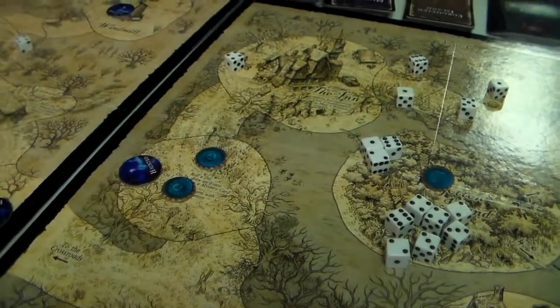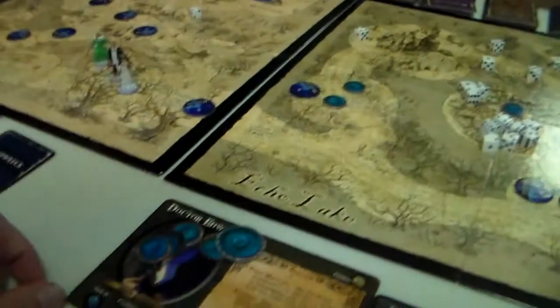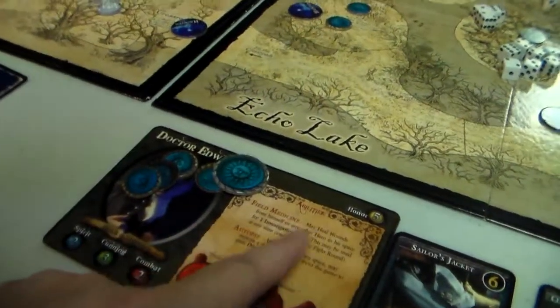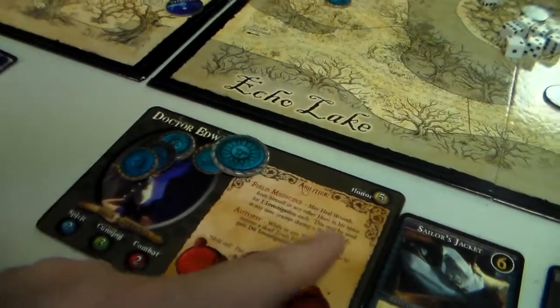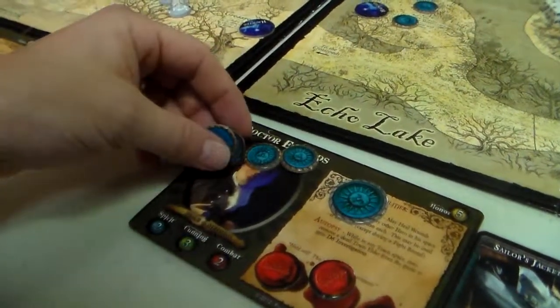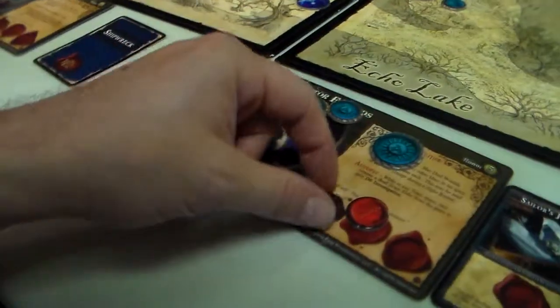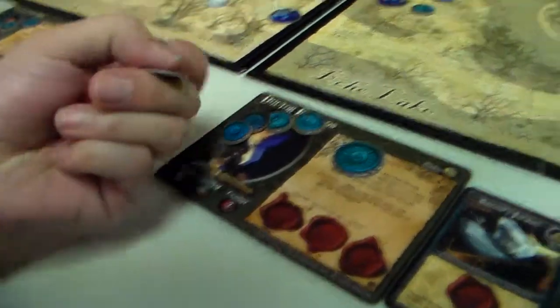Hey folks, we're back and we're still fighting the Sunken Seven. The doctor here has a heal ability — he can heal wounds from himself or any hero in the space for one investigation each. He has nine investigations total: two from her, two from him, that's four, plus two is six. So he spends six investigations and everybody's healed.